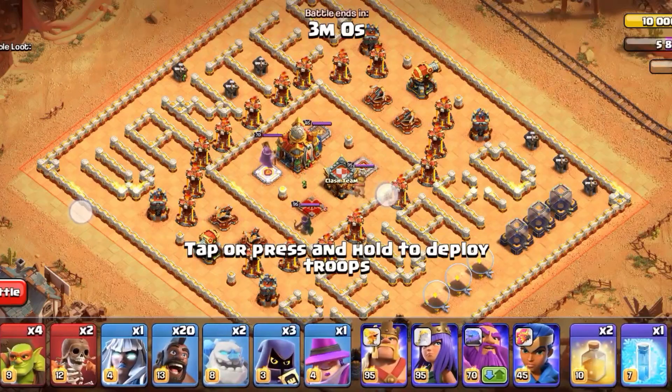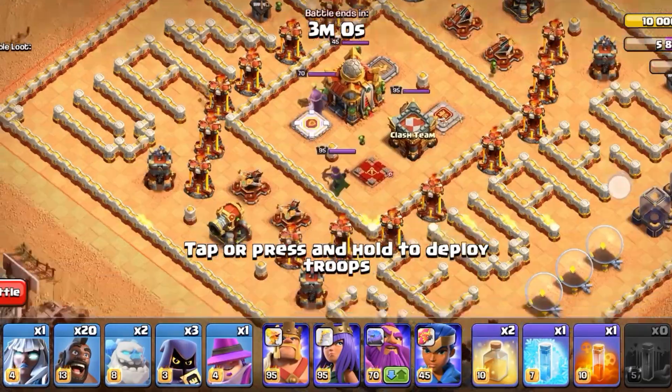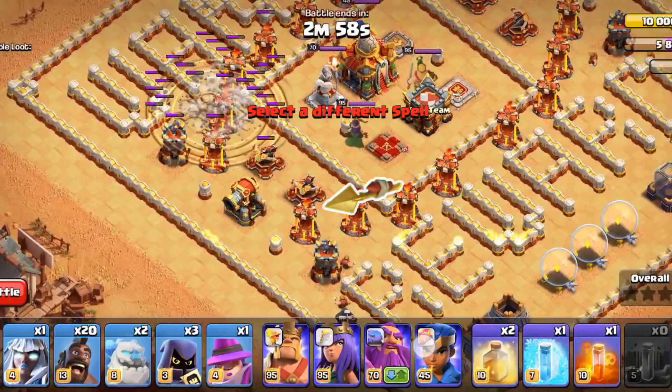Okay first, let's put 2 Earthquake on that Inferno. Next, drop the Overgrowth spell at the center.